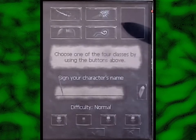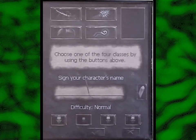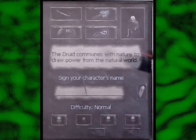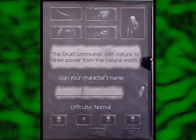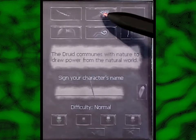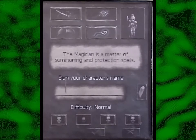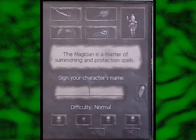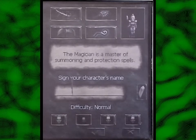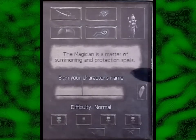Okay, let's create a new character. Choose one of the four classes using the buttons above. The druid communes with nature to draw power from the natural world! A chat viewer asks: if it has no internet access, why does it have Internet Explorer? The iPaq in particular had sleeves you could put around it and get a Wi-Fi sleeve. The Boobs — also maybe called the Magician — is a master of summoning and protection spells. Clearly the Boobs character.